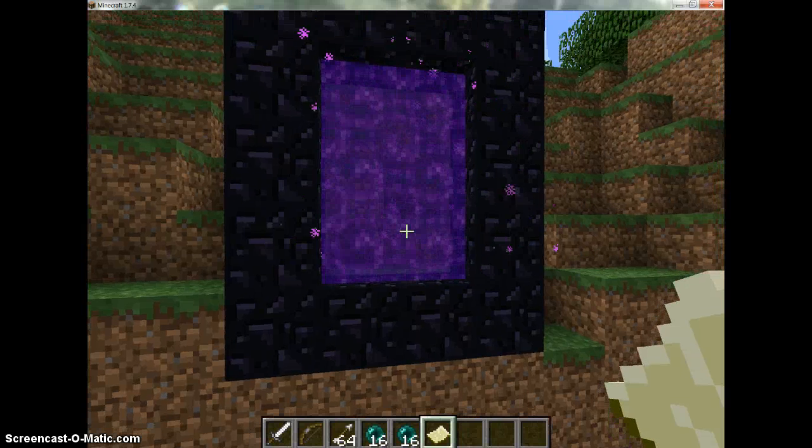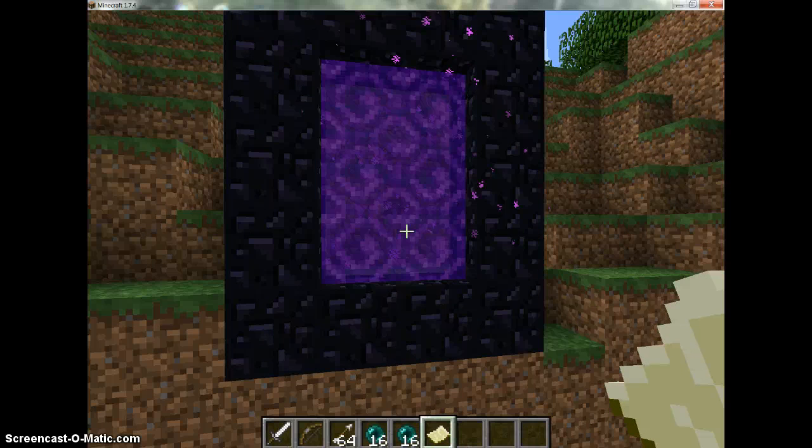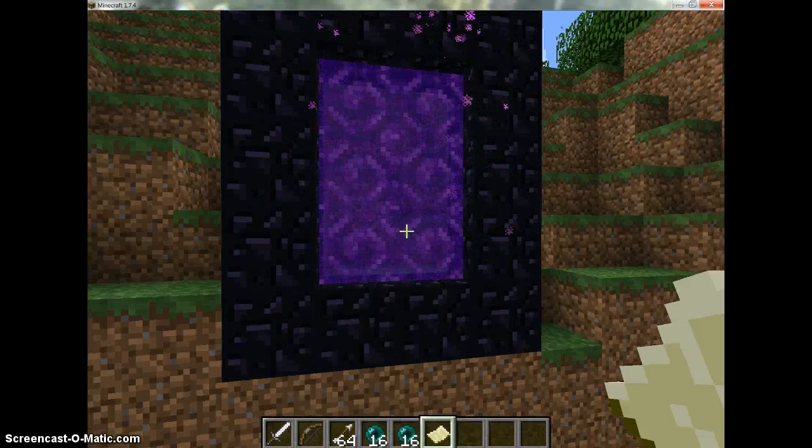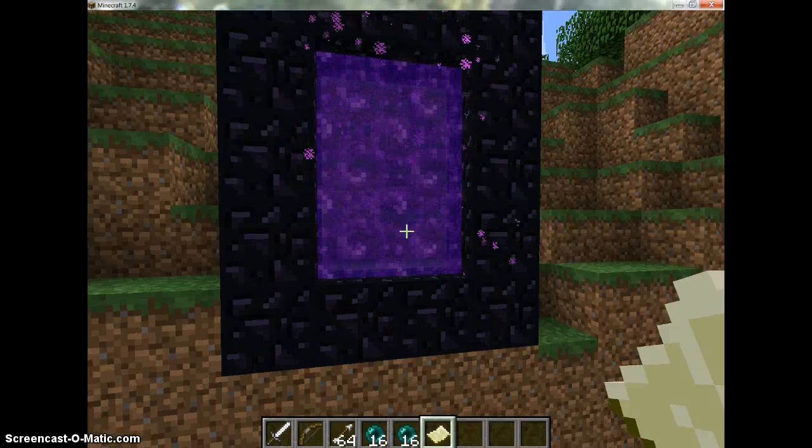The map helps you see all the nether fortresses and where all the lava is, so you don't walk off a cliff thinking there are stairs under it and fall into a pit of lava and die — because that would suck real bad.